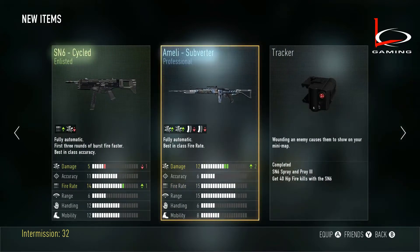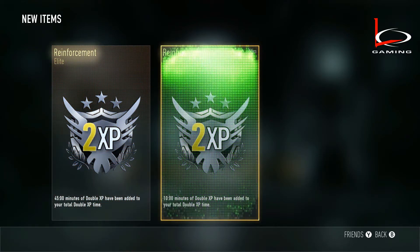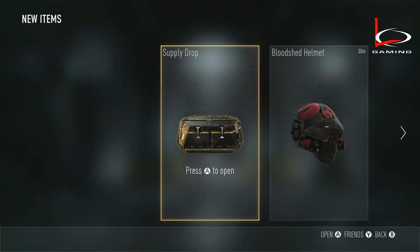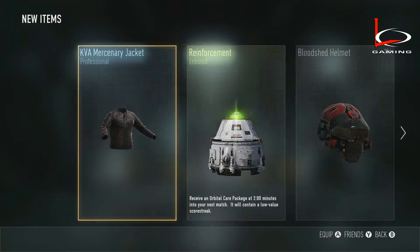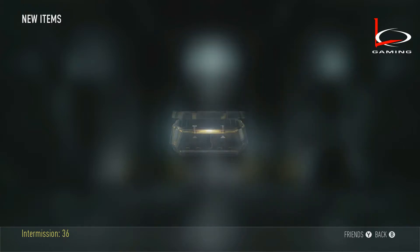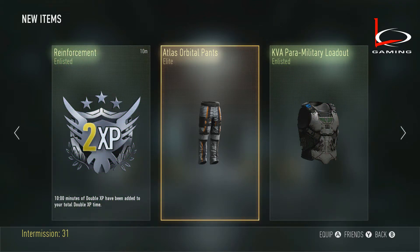Some of the stuff I do get is nice — there's the MLE Subverter in there, and a few other weapons that are somewhat usable, but nothing I really really wanted, nothing I would use non-stop. I've been trying to work on sniping a little bit, so I'm hoping to get the Doctor, or even the Quick Bolt which is an enlisted version of the Mors sniper rifle — supposedly almost as good as the Doctor. I figured if it's enlisted maybe I can get that one, but I haven't even gotten that.